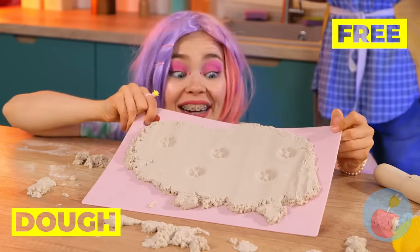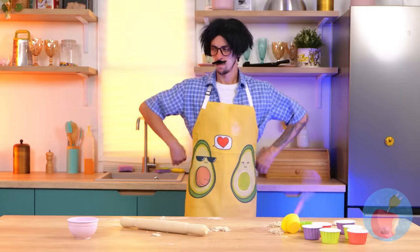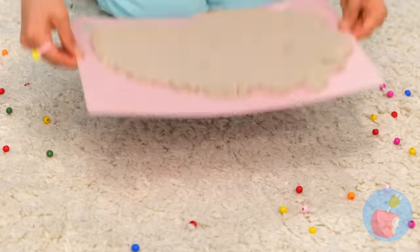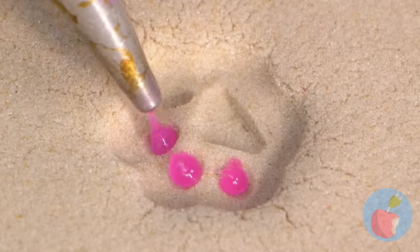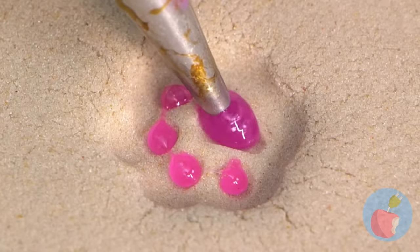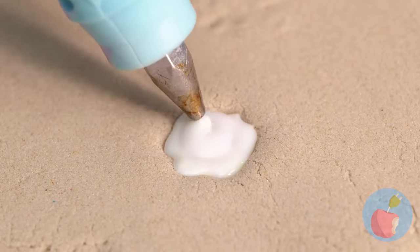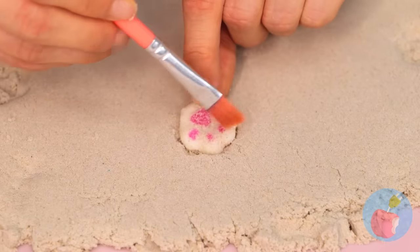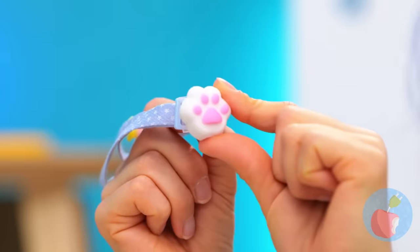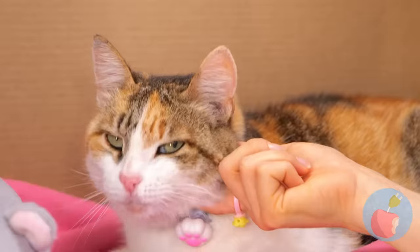Quick, grab it — or at least turn it over. As for dad, who wants pizza? And how about we fill up all these paw prints? Give it time to dry and flip it over — it fits right on your cat's collar. Gimme paw! It's the gift that keeps on giving.